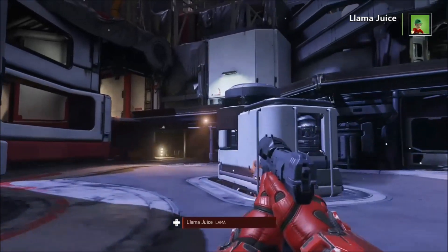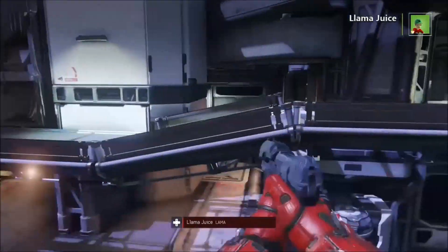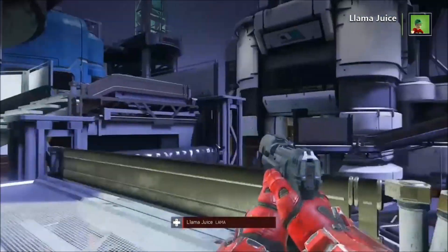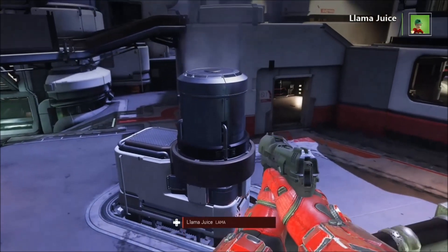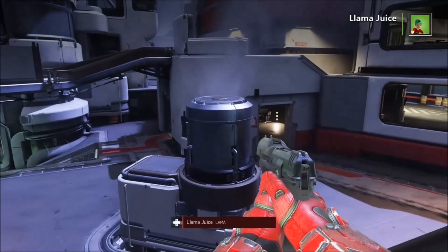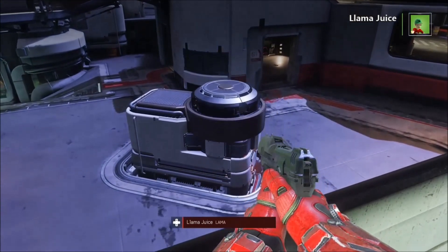Number 2. On Eden, there's these boxes with a little bomb on them. If you shoot the bomb, it'll bring up the cylinder so that you can easily get to lower catwalk. On red side or on blue side, this box also exists, so you can shoot the bomb and be able to climb up to a high catwalk. Pretty useful.